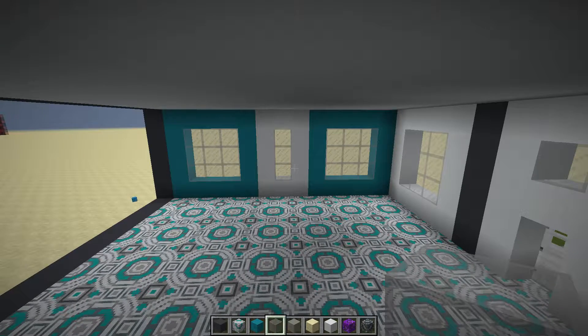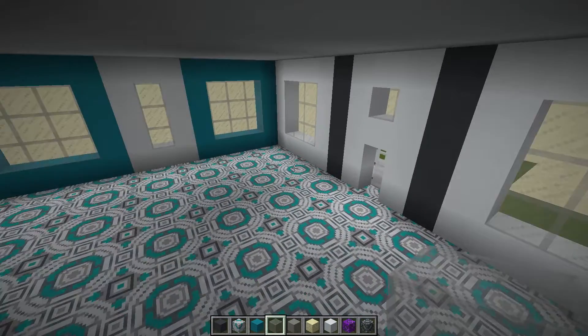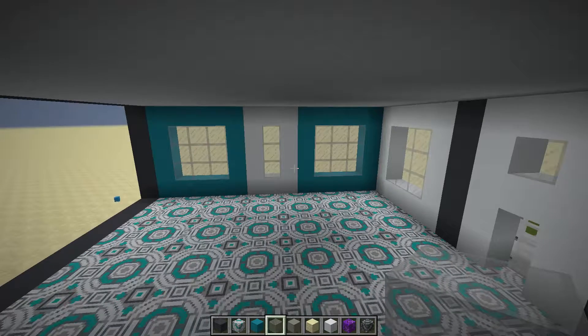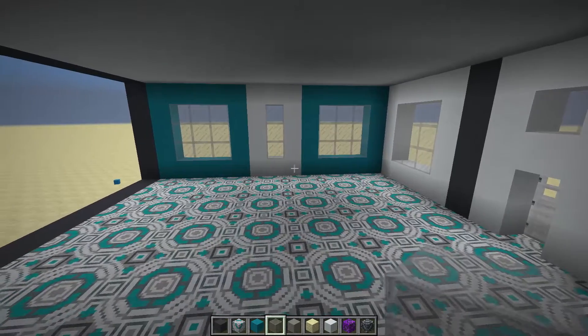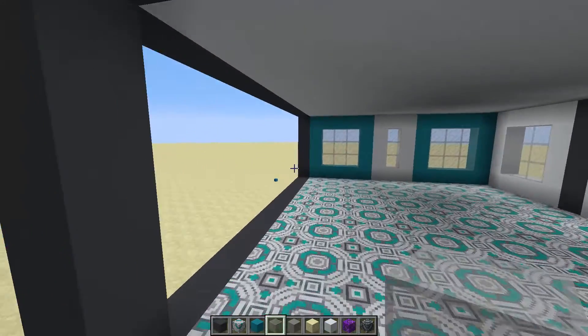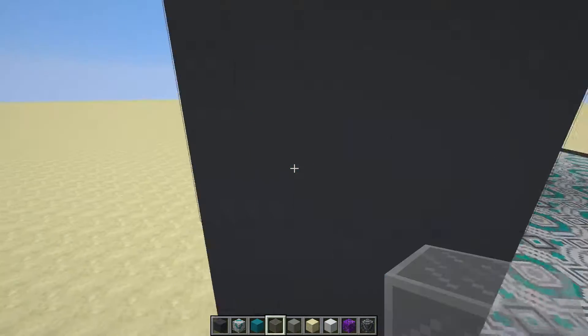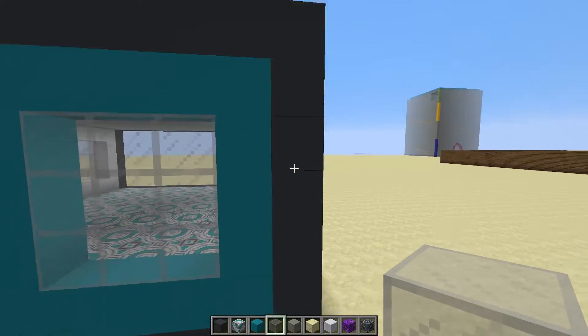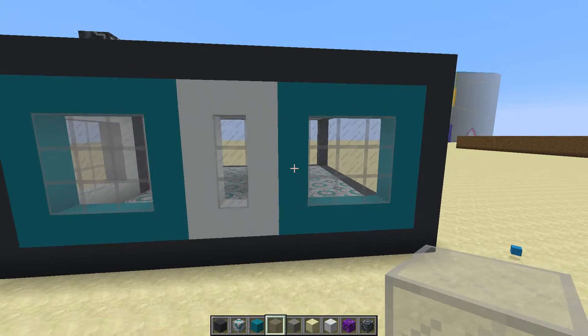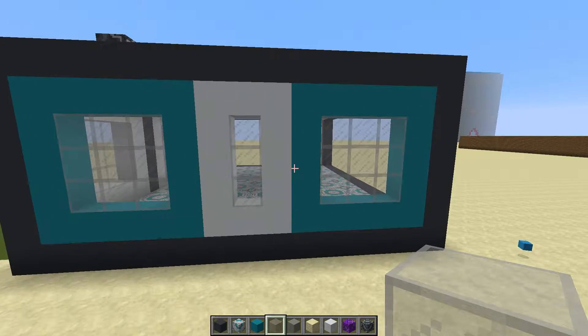My thinking was it kind of matches the front. The only difference is there's no dividers, you know. That was my thinking. Honestly speaking, it doesn't work. I don't know if it's because of the cyan and the gray clashing. But it doesn't work.